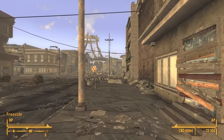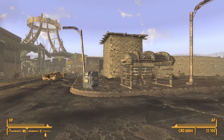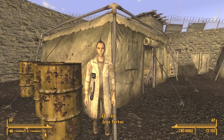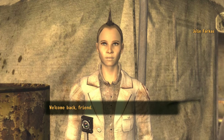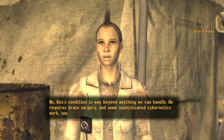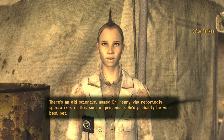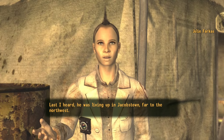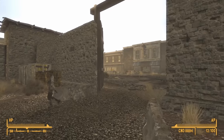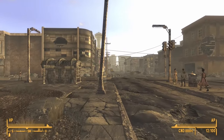New Vegas never really found a good way to take all your weapons off you and then give everything back — it just presents you with a ridiculously long queue of items re-entering your inventory. Here's old Julie, who is unfortunately a little bit injured — she apparently took a few shots during the war against the Van Graaffs, but she was victorious. 'Rex's condition is way beyond anything we can handle. He requires brain surgery and sophisticated cybernetics work. There's an old scientist named Dr. Henry who specializes in this sort of procedure — last I heard he was living up in Jacobstown, far to the northwest.' So we've got ourselves an answer. We've already been halfway there since we went up to Ranger Station Foxtrot, which is up in the mountains — only a short walk from where we've been.